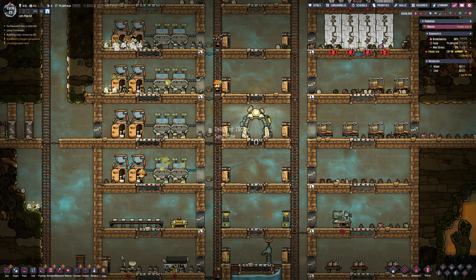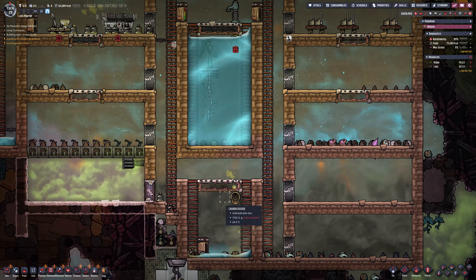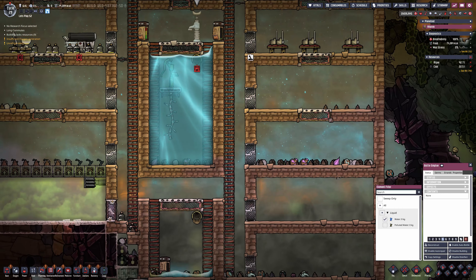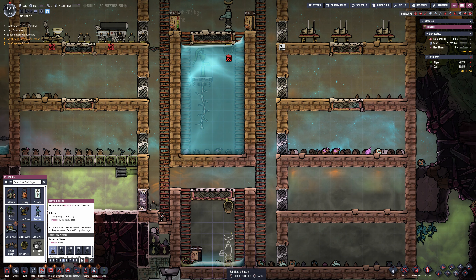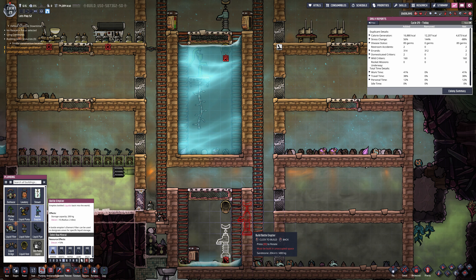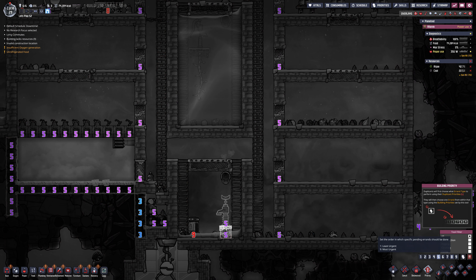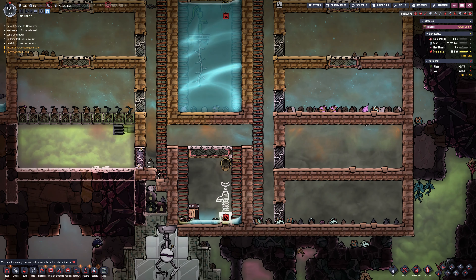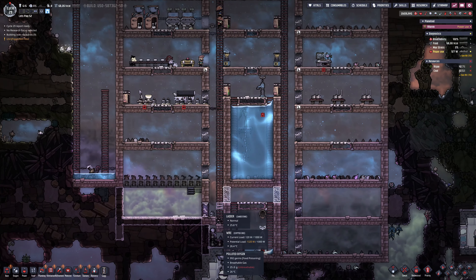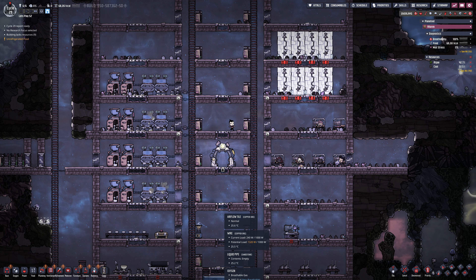Eight sinks, eight toilets. Temperature-wise we're better now that we moved the batteries out. I'm throwing in a bottle emptier inside the polluted area — we had some accidents, I mopped up the dirty water and need somewhere to put it. Dirty water off-gasses polluted oxygen, so putting in some airlocks should help contain it. Once we get air filters we can clean that too and it won't be an issue.